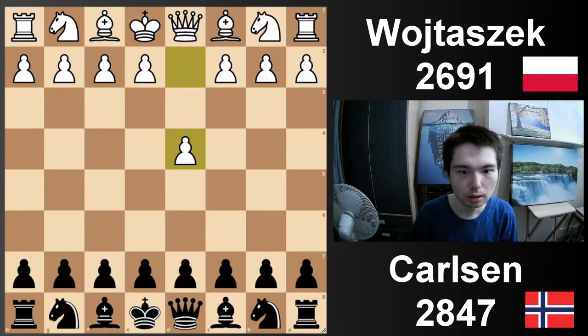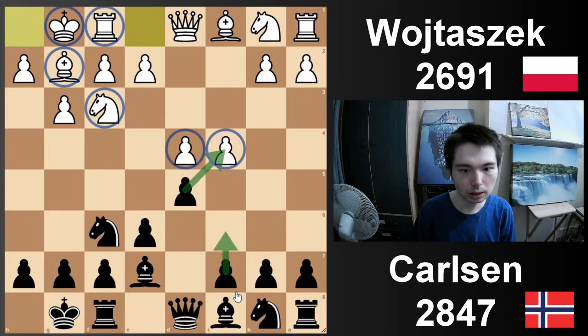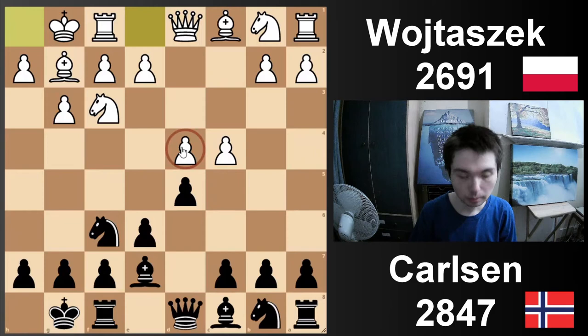Now what is the Catalan? D4, knight f6, c4, e6, g3 or knight f3 — doesn't matter — d5. Bishop g2, bishop e7, and after knight f3, castle, castle. When we look at this setup, this is one of the most popular ways white can play: d4, c4, knight f3, bishop g2, and castle.